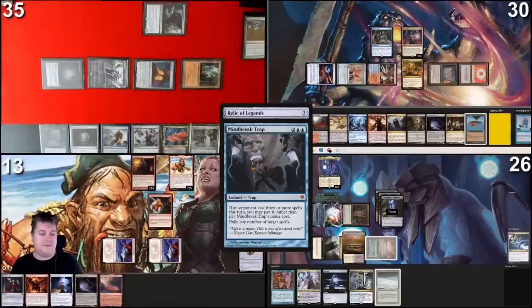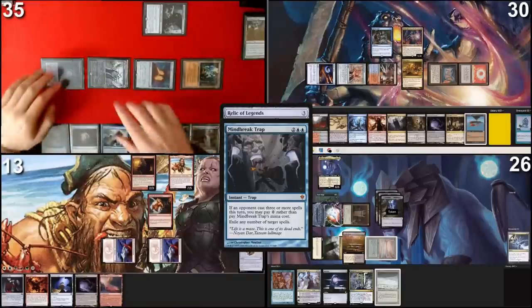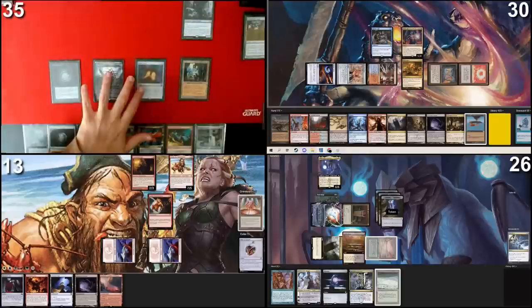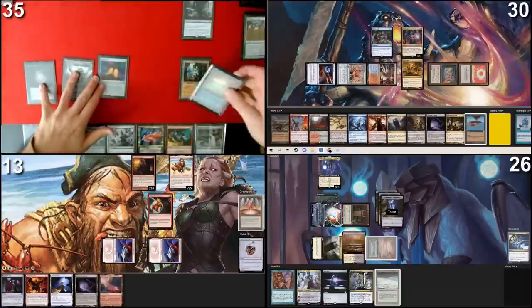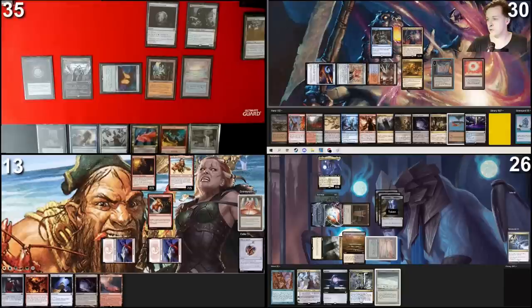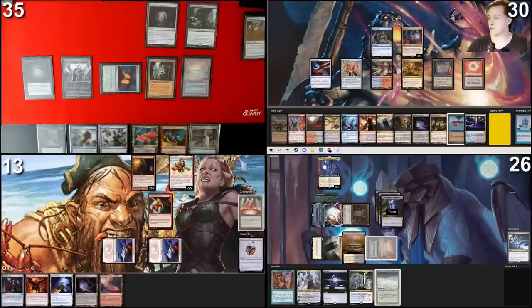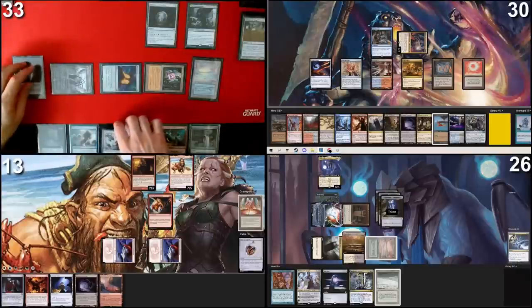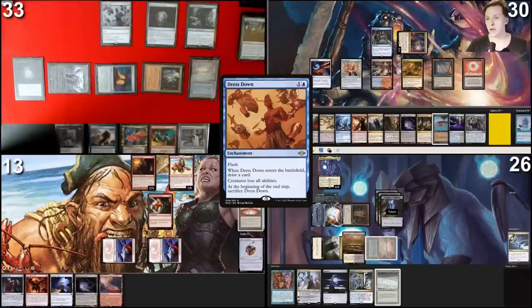I will Mind Break Trap that Relic and pay for Rhystic Study. I don't actually have a line from here. Move to my turn, untap, upkeep — roll for Crypt, that's a six, no damage. Draw a card, play Underground Sea exiled with Op Agent, cast Talisman of Creativity. Draw another card. Untap everything. Heads is damage — good, that's tails. Begin with combat — swing Idris at the player who stole my Underground Sea, the Op Agent player.